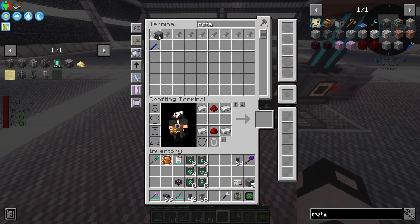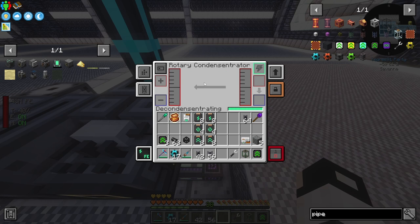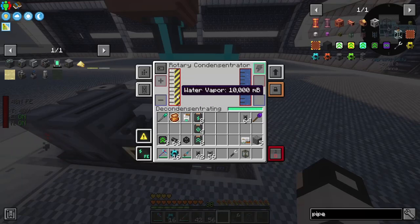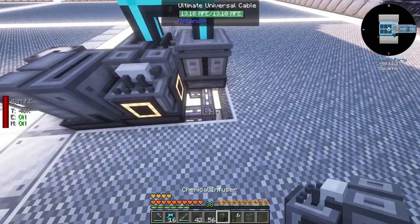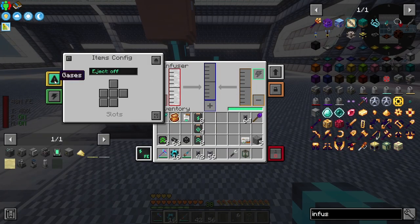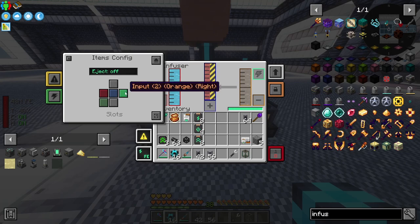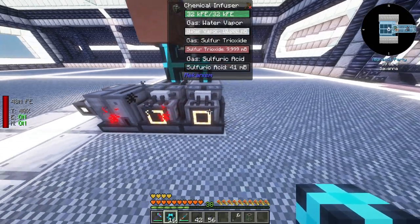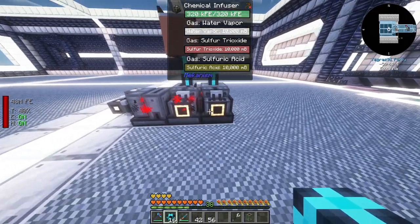Next we need a rotary condensentrator - place it here, change the operation to deconcentration, provide it with water, and we've got water vapor. The water vapor and sulfur trioxide combine in another chemical infuser. Input the water vapor from one side and sulfur trioxide from the other - it needs to output on the right in blue. It's making sulfuric acid! Let's upgrade that - fantastic, we're generating sulfuric acid.